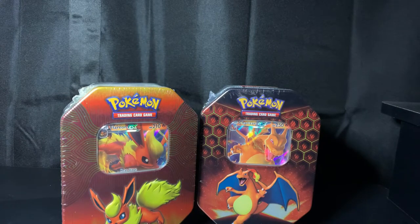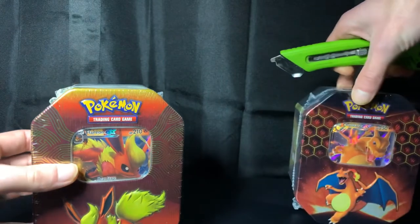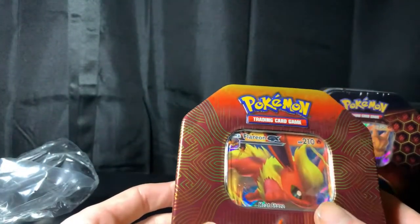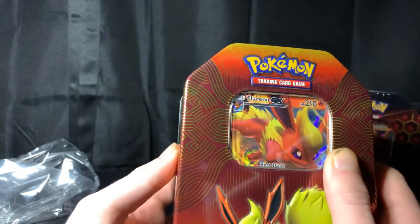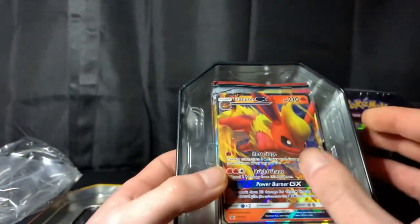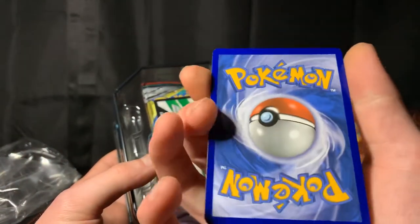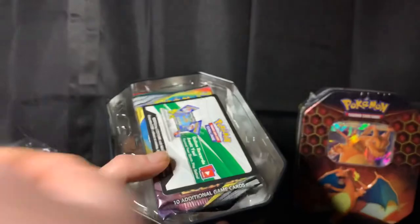Let me know down in the comments what you think about these and let's just get cracking right into it. We're going to save this Charizard tin for last. Let's break into this Flareon tin. You can see their 3D Flareon on the front looks really nice and that card in there. Nice holographic on the front. Let's open her up. Looks really good. Let's see if we can get her out there without bending her too much. Nice full art Flareon GX.